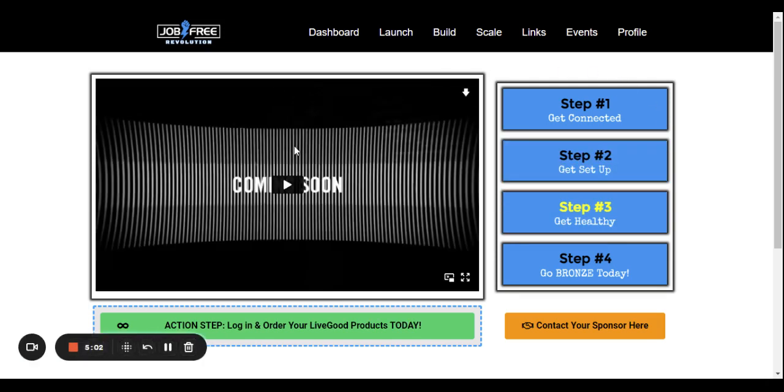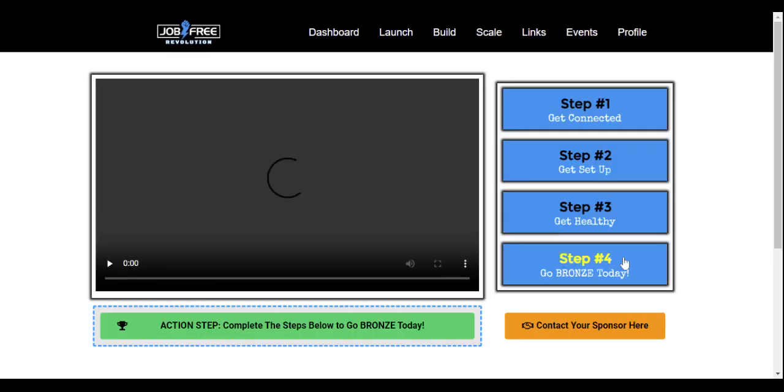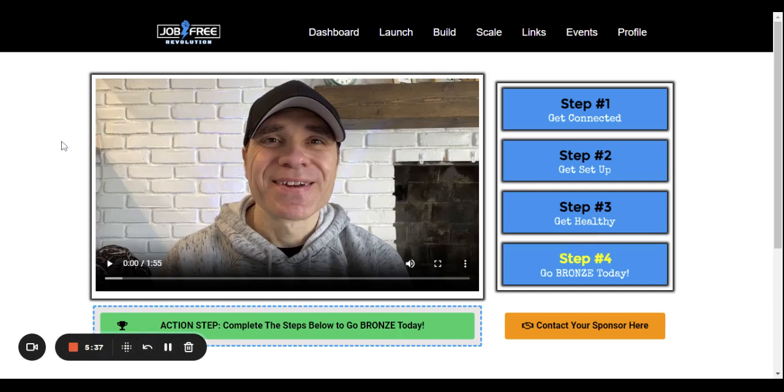Step three is 'Get Healthy' — that's getting your products. That video is coming and will be uploaded soon. It covers the benefits of having products and why it's important for building a long-term business with customers who actually love the product as well as the business opportunity. Step four is to go bronze, and we've got the fastest way possible to do that outlined on this page, though not all of that content is complete yet.